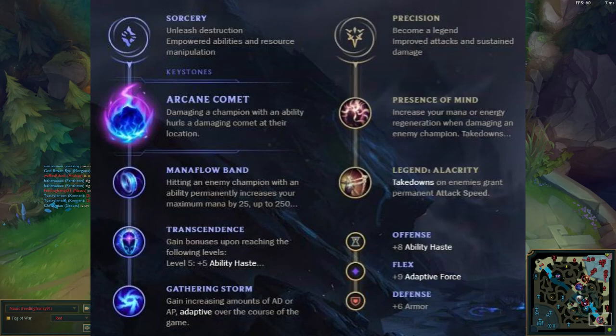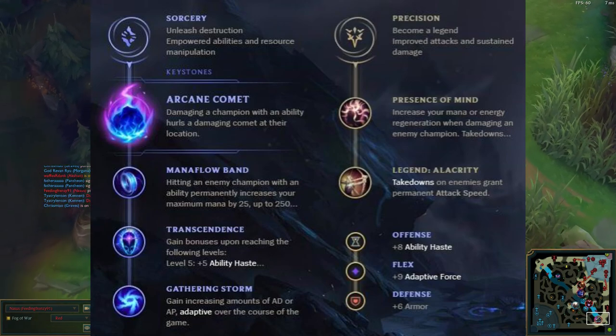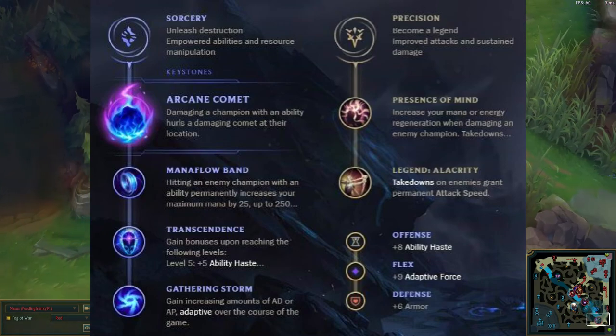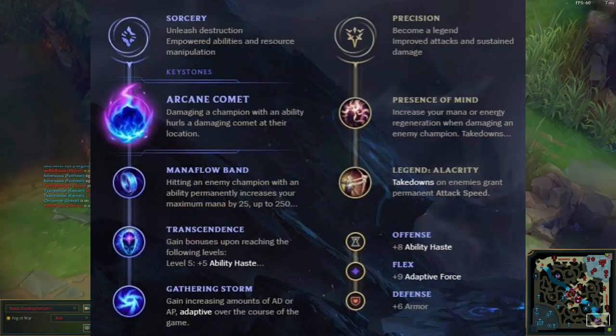First things first: runes. I think you need to play Nasus more as AP Burst. These runes worked well for me, but of course once you're thinking AP Burst, you can kind of mess around with what runes you need — but these are the runes that I used.